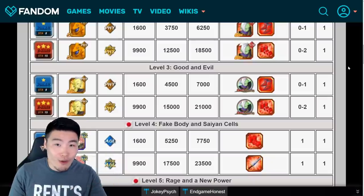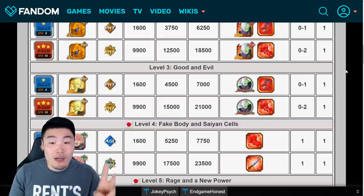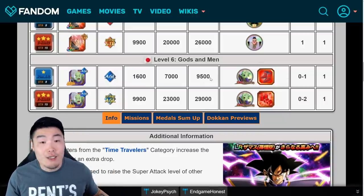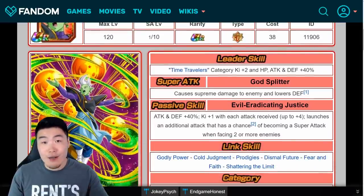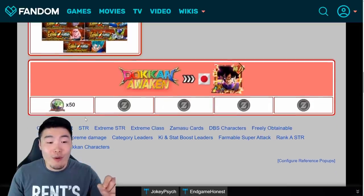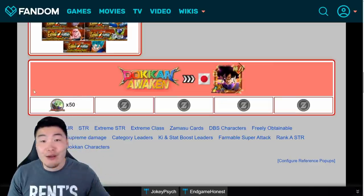Once you token awaken all three, that's pretty much all we can do for part one of the anniversary. Once part two comes around, we'll be getting new stages for this event and on stage 6 we'll get a new medal to token awaken the TUR Zamasu into LR Goku Black. You can farm the new medals from stage 6 to token awaken him. For one Goku Black you'll need 50 medals, and since you've got to token awaken all three of them, that's 150 of these medals total from stage 6.